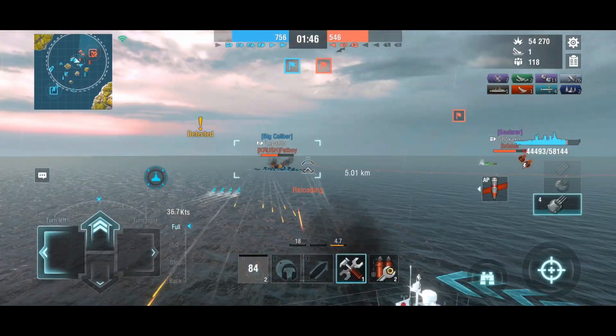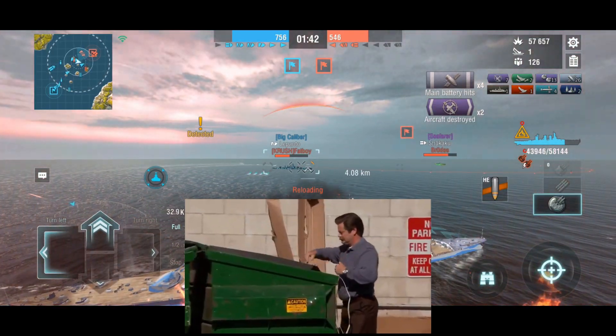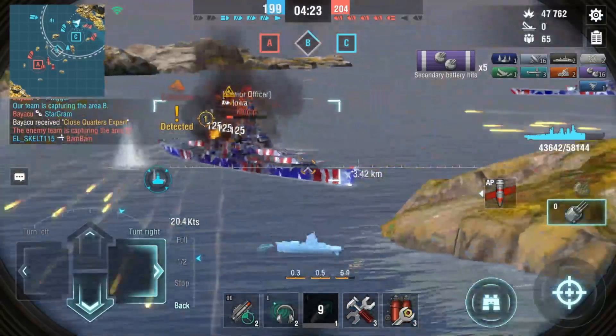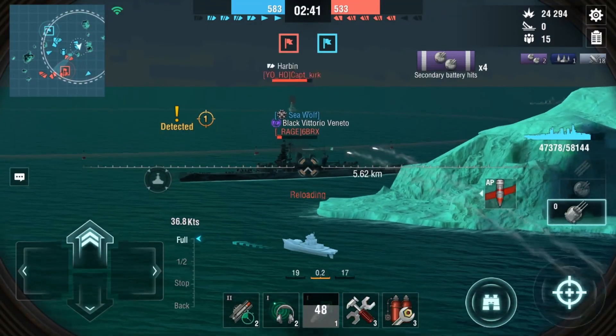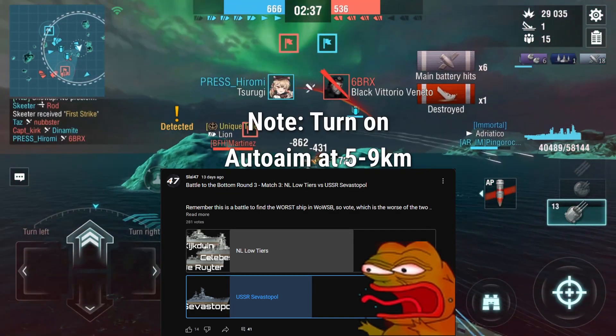For long and short range battles, you want to turn off auto aim and throw it in the bin. The auto aim will become a liability to your team and have an average performance of a tier 5 battleship. Instead, aim like a true veteran and it will reward you with full penetration, like it is actually a battleship, and not like the tier 10 ship that didn't reach the semi-finals from another YouTuber.